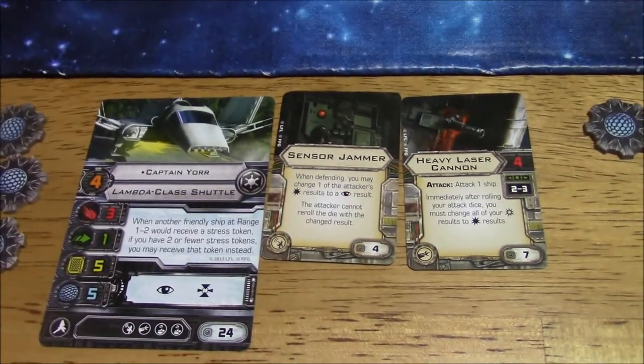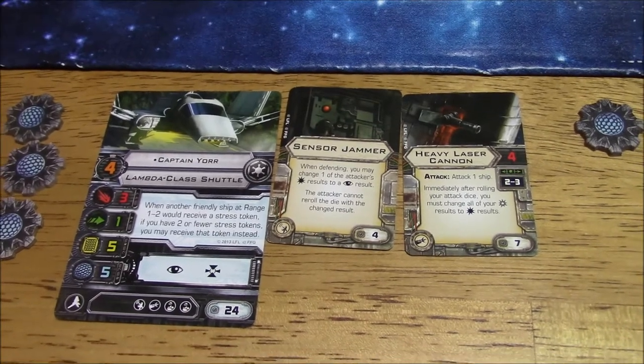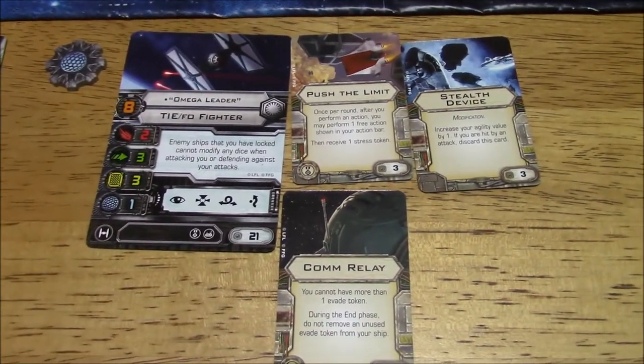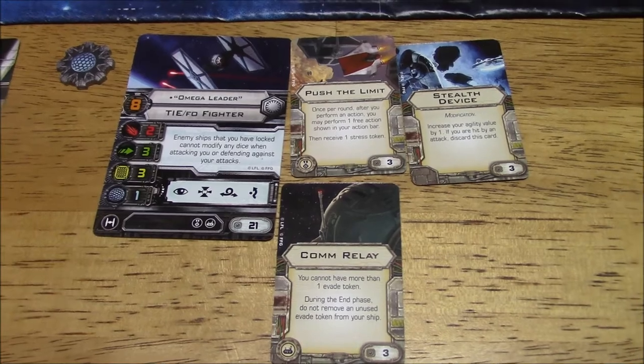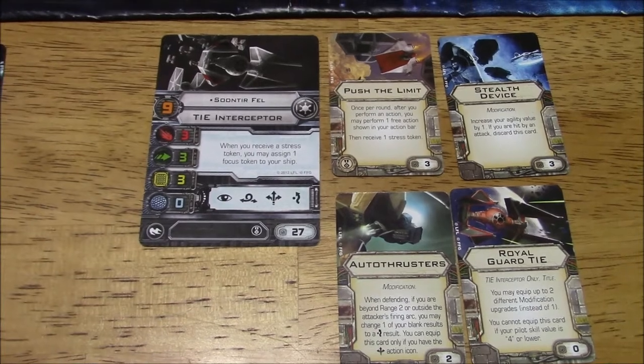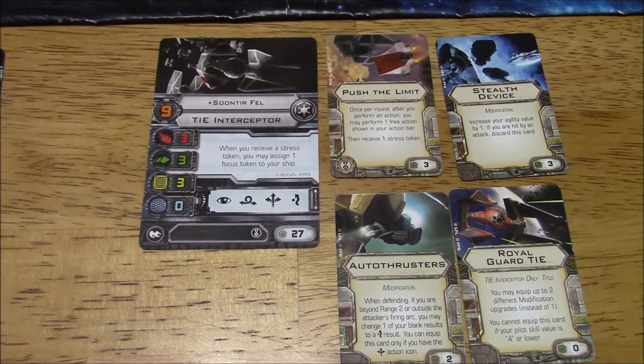As you can see, I am playing as the Imperials. Captain Yor has a Sensor Jammer, Sensor Jammer, and Heavy Laser Cannon. I've got Omega Leader with Push the Limit, Stealth Device, and Calm Relay. And Soontir Fel with Push the Limit, Stealth Device, Auto Thrusters, and Royal Guard TIE. All that came to about 100 points.